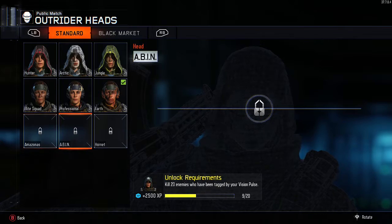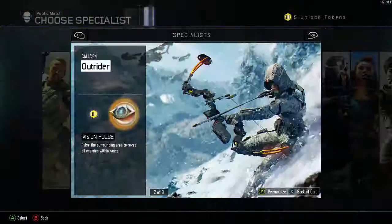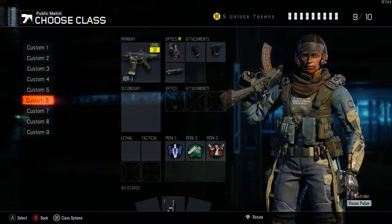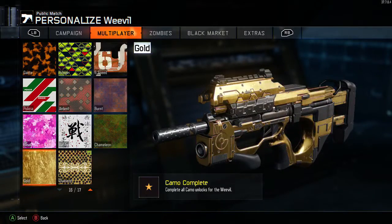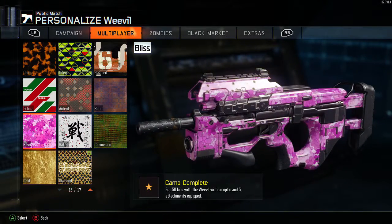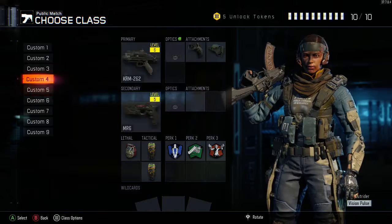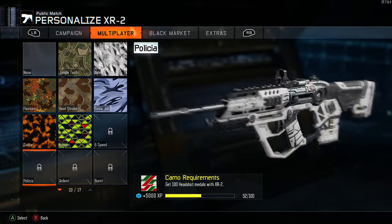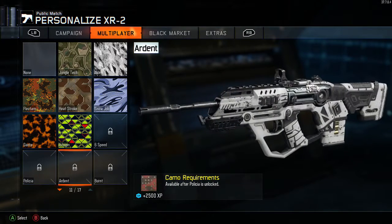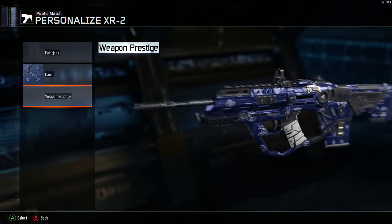I prefer going for camos because headshots give you at least 100 to 150 extra XP per kill. Try to aim higher and get those headshots. I'm currently grinding for diamond ARs — I already got diamond snipers and diamond subs, so it's pretty cool.